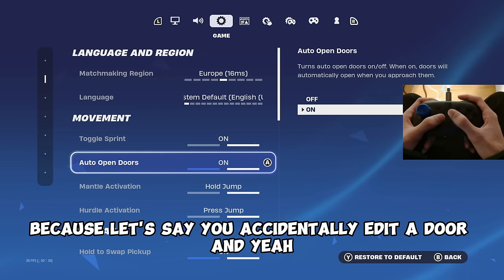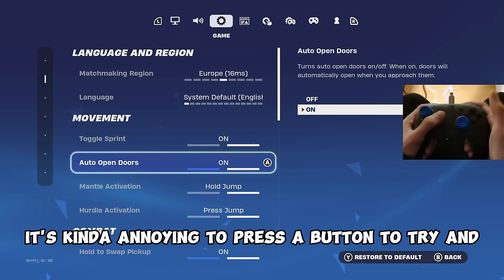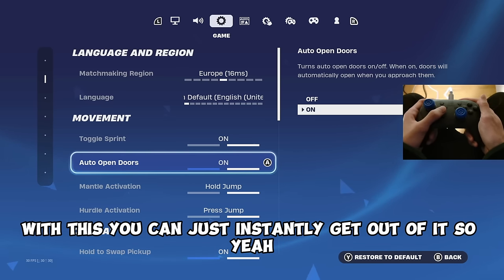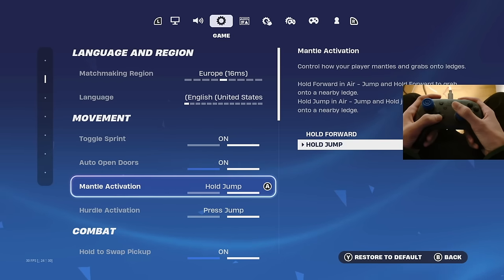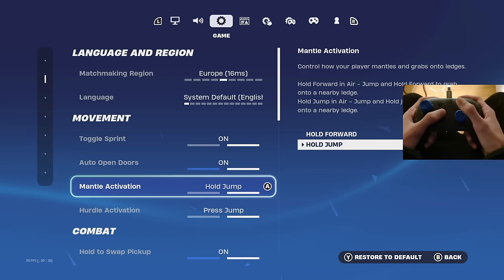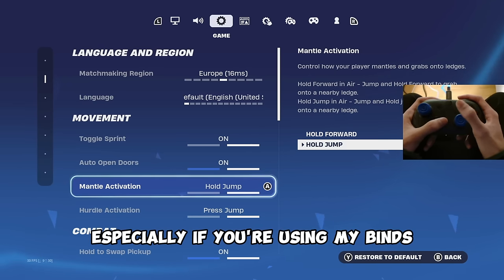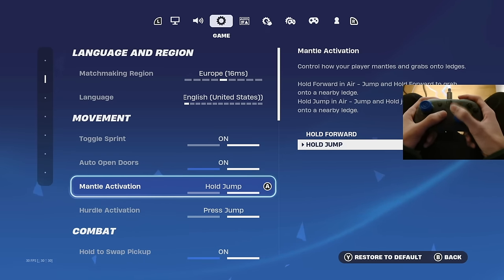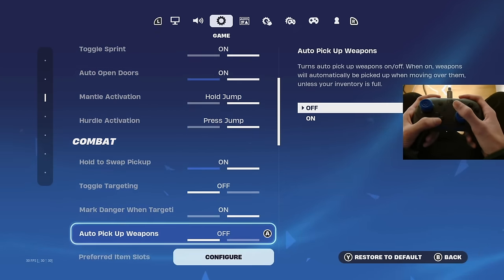You want to make sure you have auto open doors on, because if you accidentally edit a door, you can just instantly get out of it instead of having to press a button. Mantle activation on hold jump — with the new mantle feature where you can climb up walls, hold jump works just fine, especially with my binds. Also set this to press jump as well.